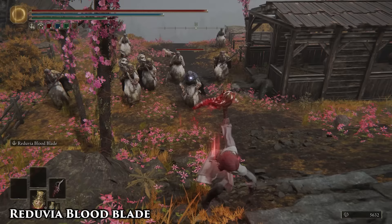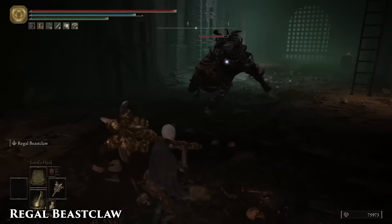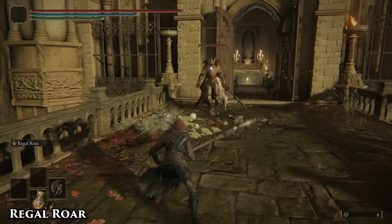If you find yourself being swarmed by multiple enemies, or in a situation where a pure melee strategy would leave you vulnerable, try kiting around and picking off weaker enemies with the Reduvia Bloodblade. If you have Lord of Blood Exultation, it might give you the damage boost you need to do something a bit more proactive. The slam and the projectiles are two separate attacks, so you can get a little extra damage out of it if you hit something with the very tip of the slam.